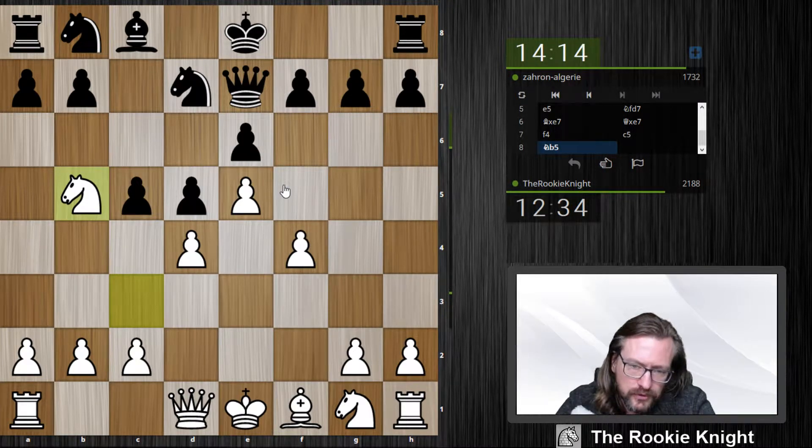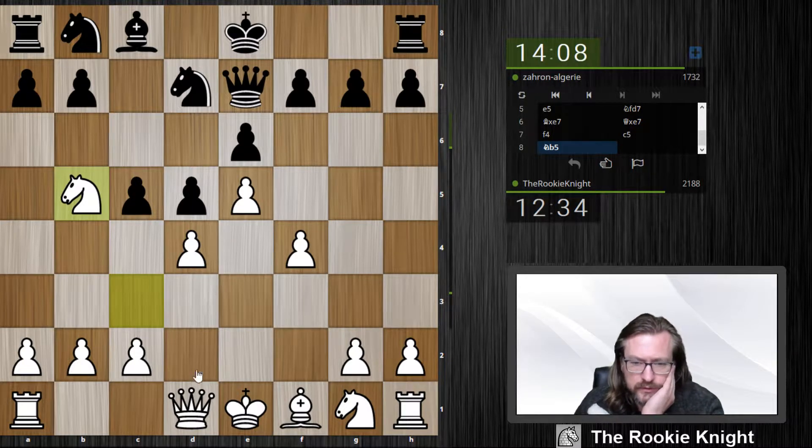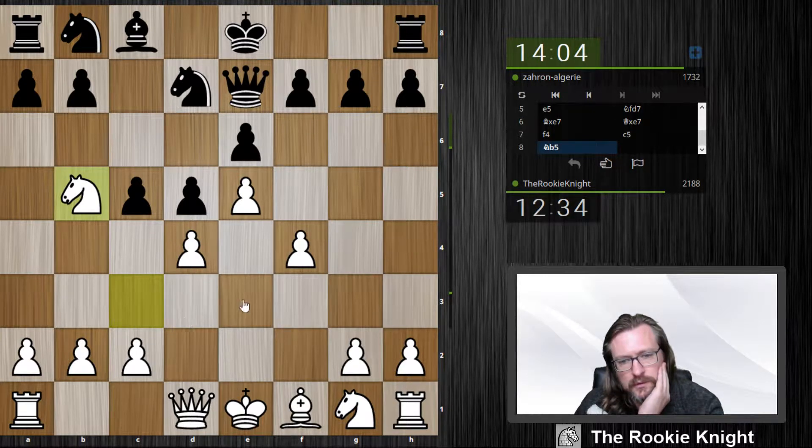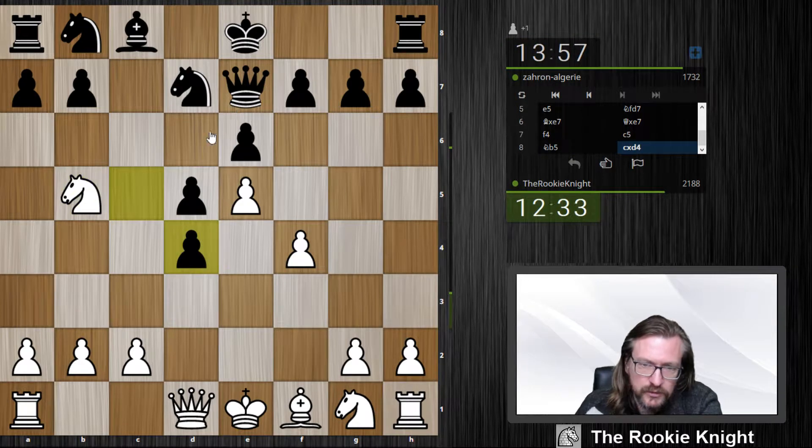I can also support the d4 pawn with c3. The whole idea of bishop g5 was to get rid of the bishop which would be inside the pawn chain — it would be like a big pawn. But on the other hand I wanted to weaken black on the dark squares, because most of his pawns in the center are on white squares, so the dark squares are weak.